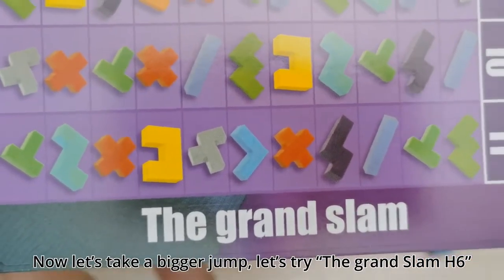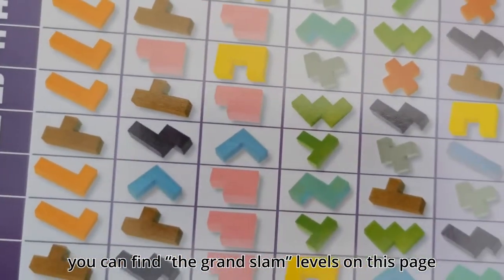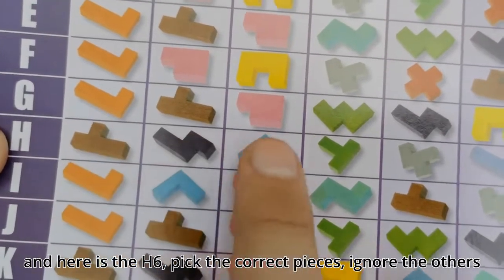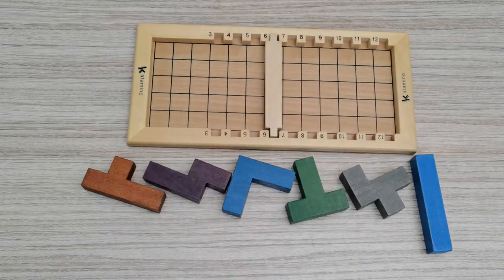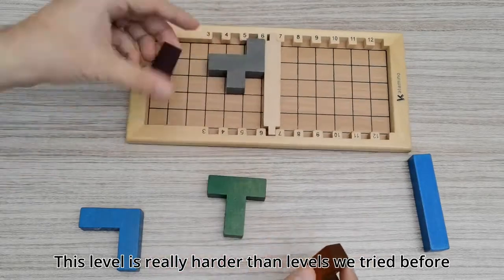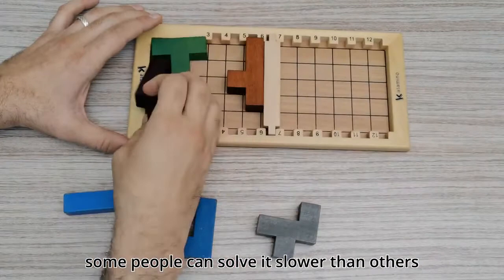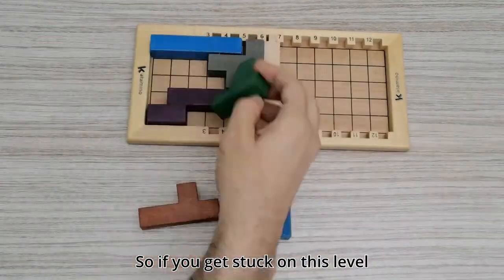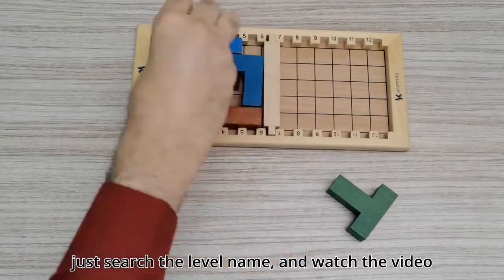Now let's take a bigger jump. Let's try the Grand Slam H6. You can find the Grand Slam levels on this page, and here is H6. Pick the correct pieces and ignore the others. Level selector on number 6, and go. This level is really harder than the levels we tried before. Maybe you need 5 minutes or more to solve it. Some people solve it slower than others, some can do it quickly. So if you get stuck on this level, you can find the solution on my channel — just search the level name and watch the video.